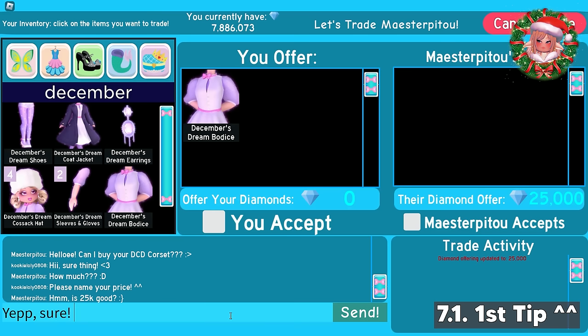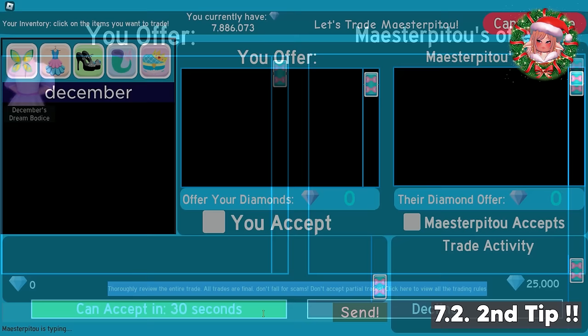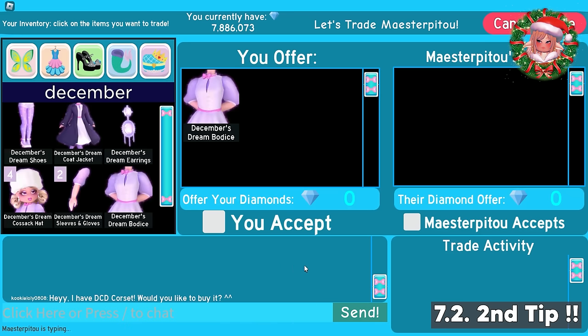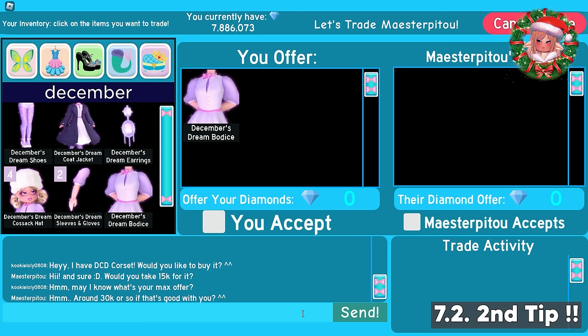It doesn't always work though, since a lot of people don't really like to name their prices. So if they want you to name your price instead, just do it. And the second tip is to ask what their maximum price is. This is the example - they will first give you a price. And then you'll ask them what's your max offer.